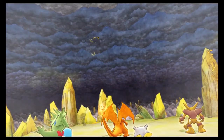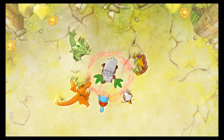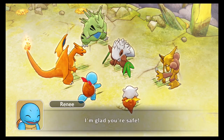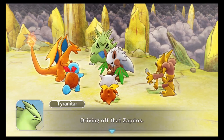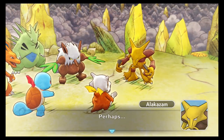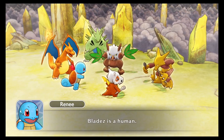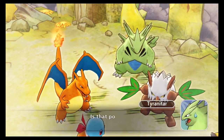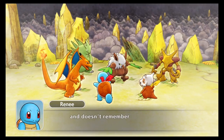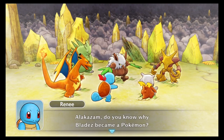Next time — why would I want to fight Zapdos again? Shiftry, are you okay? Shiftry says somehow he is and he's glad we're safe. That was an eye opener driving off Zapdos. He says we're awfully strong for a plain Cubone and sensed it when we first met — perhaps Blades isn't a Pokemon. He asks if Blades is a human. He woke up one morning as a Pokemon and doesn't remember anything about being a human.